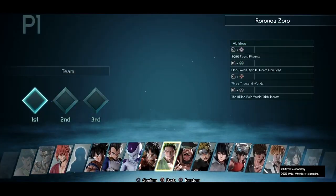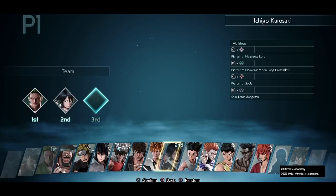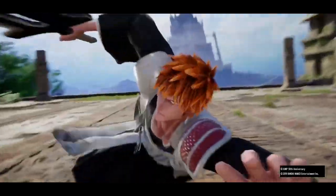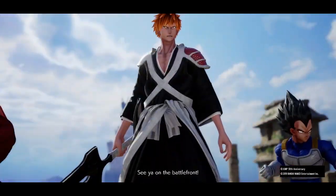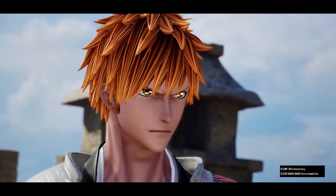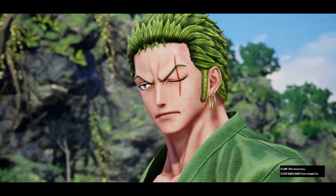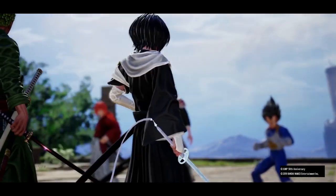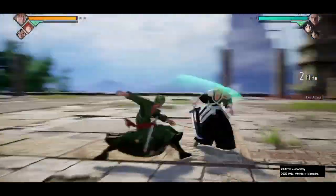Here we are in quick match. I'm gonna pick Zoro for my first character because I like him, and then Rukia as the support. The thing with Rukia is I try not to spam her support move because it's very annoying if you're on the other team — I don't like playing cheap like that. But if you're in a tough situation it's very good to use. I'm gonna spam it this game just to show you guys what's up.